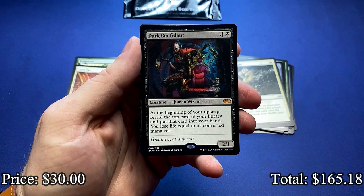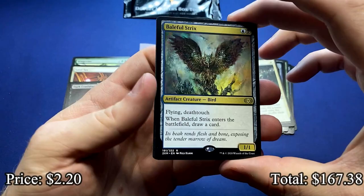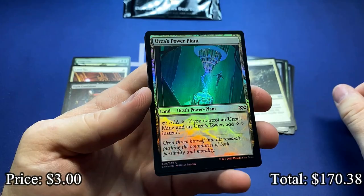Dark Confidant. Our third mythic is another top, high-end, awesome mythic to hit. We got Bob. Behind Bob is the Baleful Strix with the beautiful artwork. And an Urza's Power Plant — always good for a few bucks.